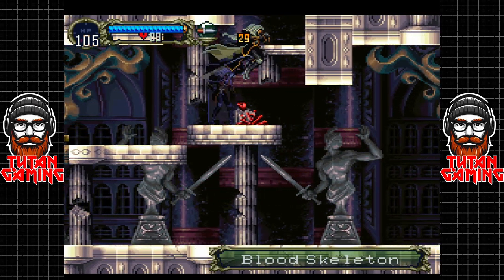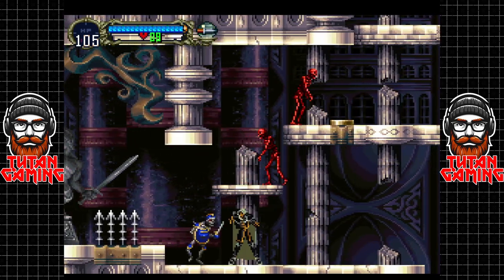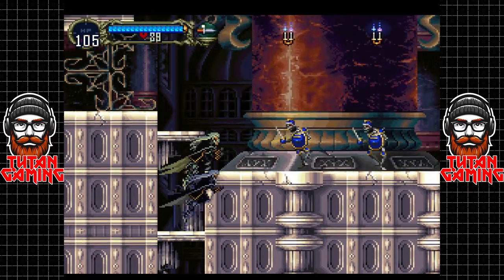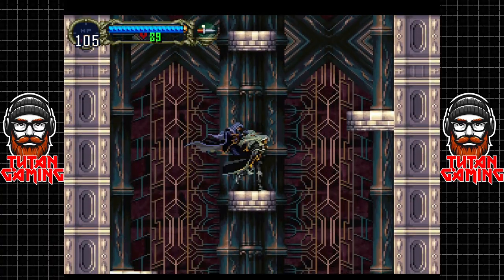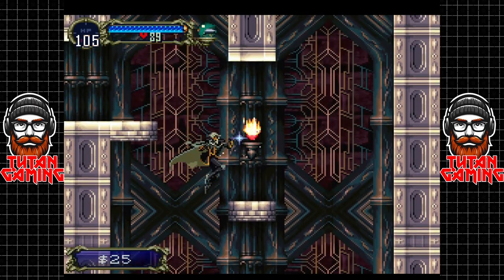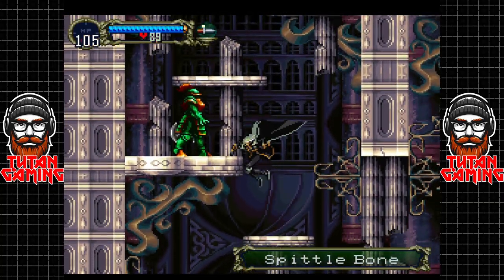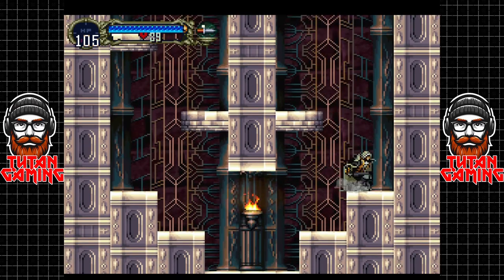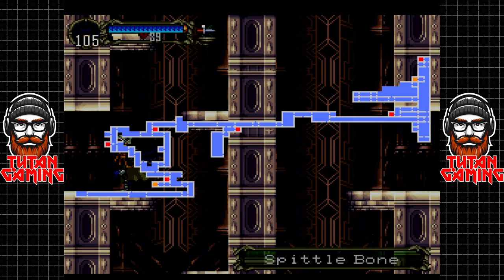89 is our max — still can't destroy the blood skeletons, which is unfortunate. I don't know if there's an ability we get later on that will allow us to destroy them, not 100% sure. These guys are probably not worth destroying now with how little experience they're giving us, but that's fine. We're going to need a lot of gold. We can destroy these in one hit now — when we first discovered them they took a considerable amount of hits. We're already moving the needle quite a bit on how powerful we are — though we're of course only a shadow of our former self when we first entered the castle.